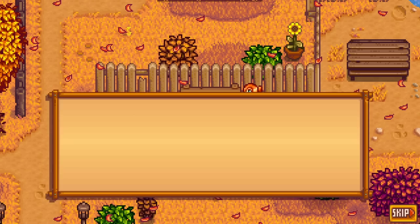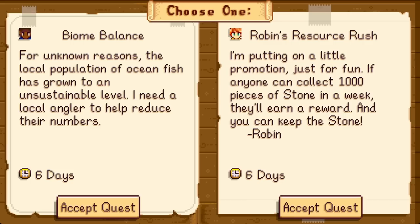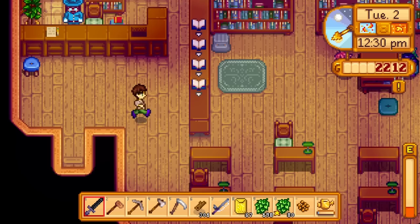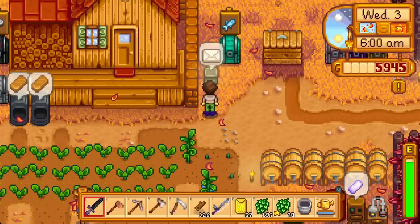Tuesday Fall 2 is when the special orders board shows up in town. These are special larger quests requiring intent and effort to complete, but many give significant rewards. A new one can be picked up each Monday and you can have multiple going at once. A subset of the possible quests are non-repeating, so always prioritize these — especially if they correspond to activities you were planning anyway like mining or chopping wood. Today is also a nice day to catch the new fall specific bundle fish, and it's Penny's birthday — bring her a gold star poppy.